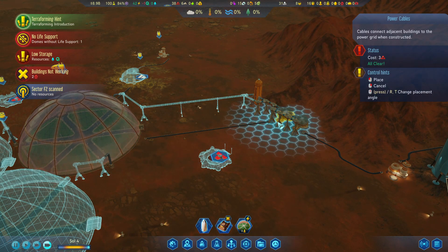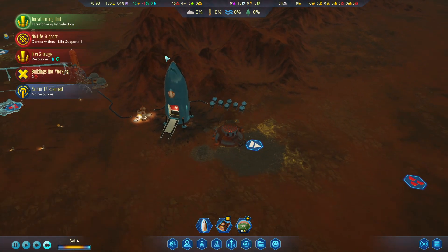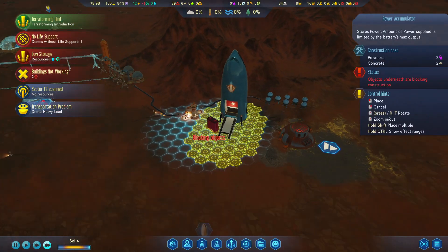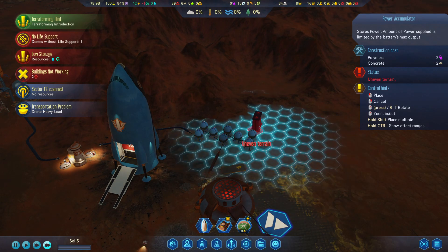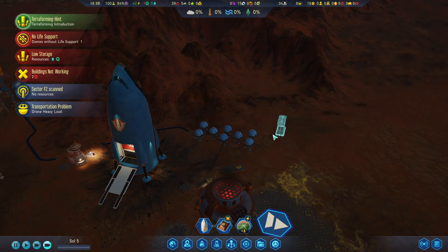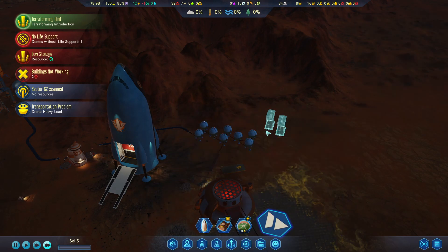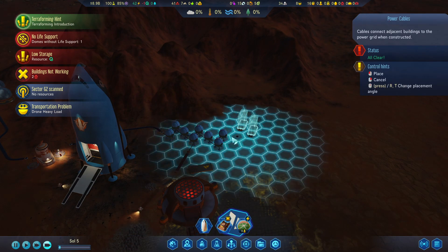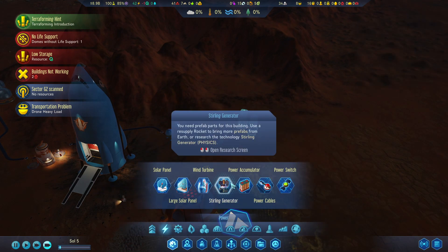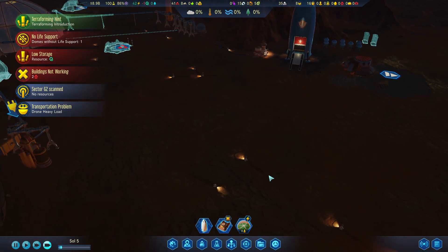You need electricity — so there's that. We are making electricity, which means we want to get some accumulators over here. We're going to set those in the back a little bit just so there's room for future things. We do need power cables — connect those like that, there we go.